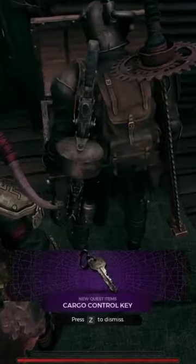Once you have that code, you can bring it up here to his office where there'll be a chest. You make your friend open it, and you get a cargo key.